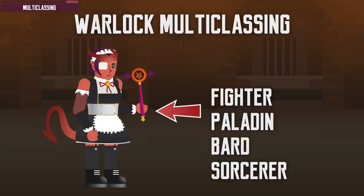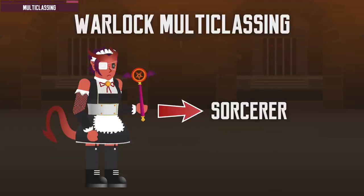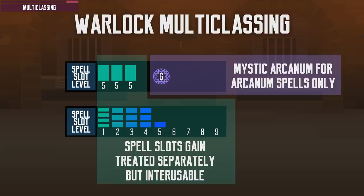In terms of multiclassing, it's a popular class for power gamers to multiclass into. Eldritch Blast, Hex, and the Fiend Patron's Dark One's Blessing are great combat spells and features. Fighter-lock, Paladin-lock, Bard-lock, and Sorcerer-lock are pretty common combinations. On the other hand, Warlocks may want to multiclass as sorcerers, and with charisma being the sorcerer's spellcasting ability, they make a great fit. However, Warlock multiclassing spell slots are treated differently — they are separate but compatible with each other, allowing other spellcasting classes to use Warlock spell slots and vice versa. Mystic Arcanum, however, can only be used for the Warlock's Arcanum spells and is not compatible with other classes.